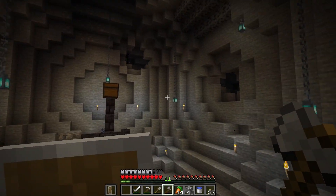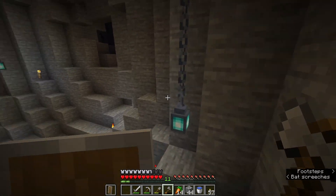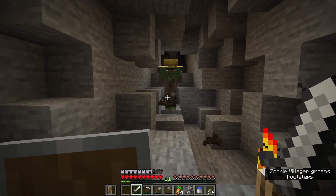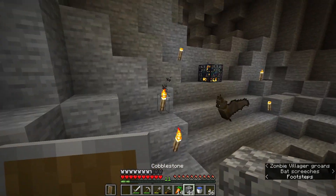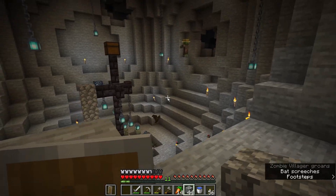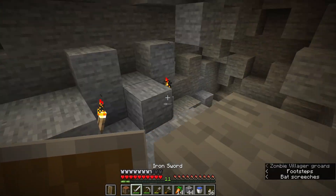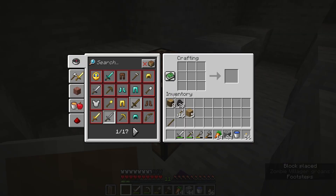This is the only spot left to head anywhere from — there's a creeper and an enderman up there. I did see a strange staircase down here last time. This is where we got the trophy, by the way. If we give this guy something and put him in a boat so he doesn't despawn, we could trade with villagers. I don't know if that's something I should be bothering with, but I'd like to keep him just in case.